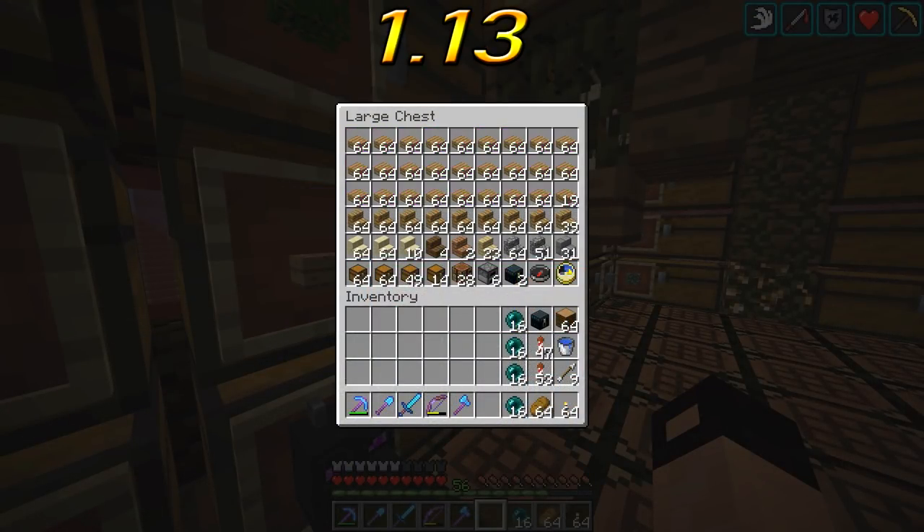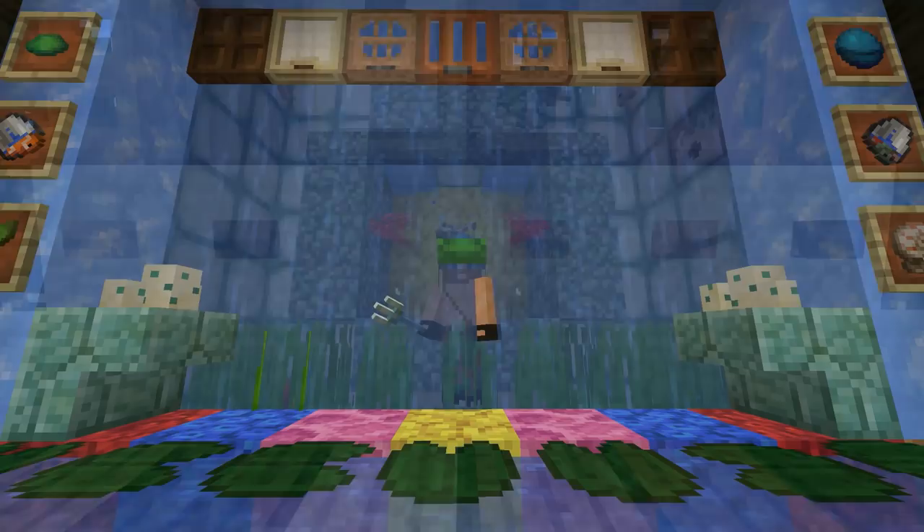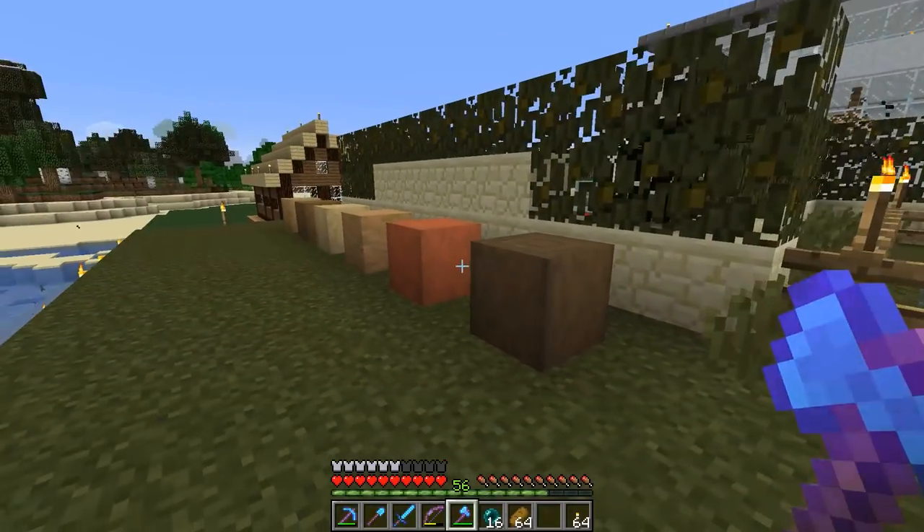There are new items for the petrified oak slab. Trap doors, buttons and pressure plates can be crafted from all six types of wood. Now they look like the wood type you used. Speaking of wood, by using an axe on any type of wood, you get the new stripped logs.